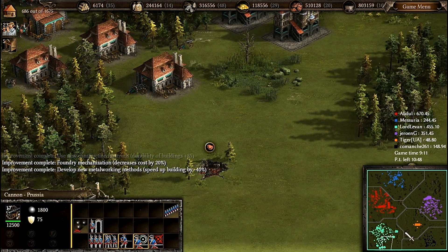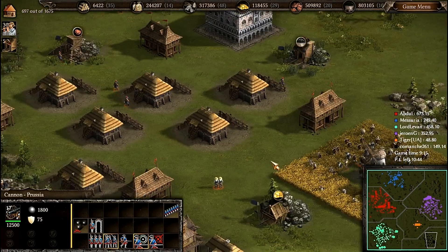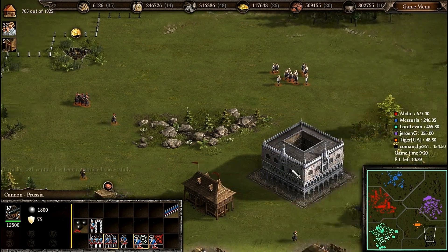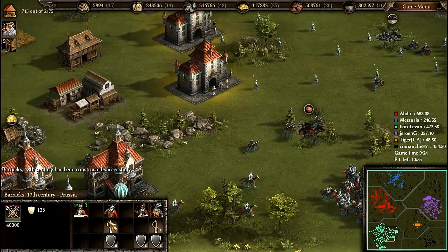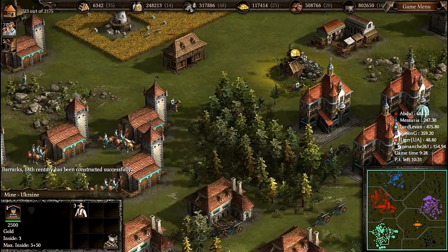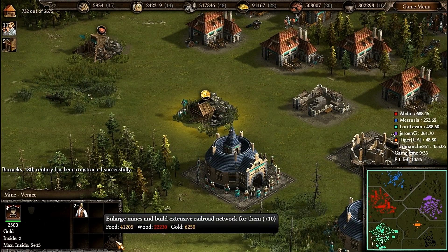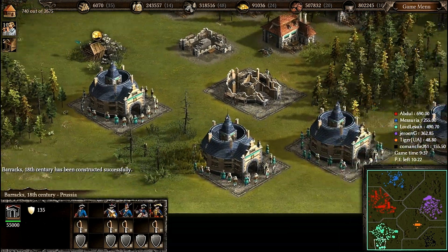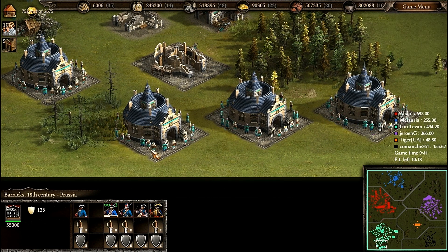I have 17 cannons now and a huge amount of pikemen. Let's see the Ukrainian base — he is creating Serduks. Serduks are very deadly guys because they have very good gunfire and very good protection, but they require gold to be created. Ukraine does not have any other troop types though.